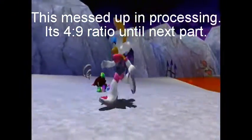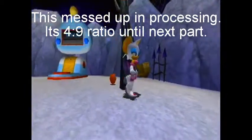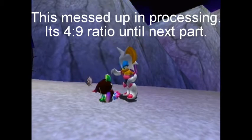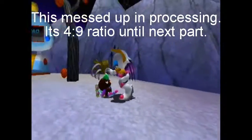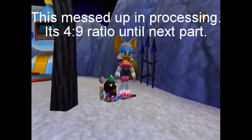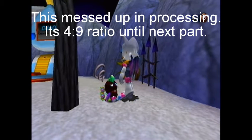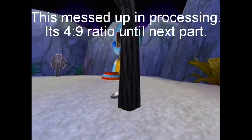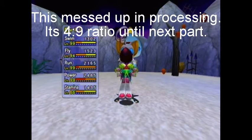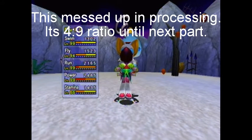What the heck happened there? Stop glitching the game! Pick him up — how? Press the Y button. No, that was kick.